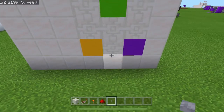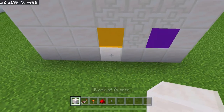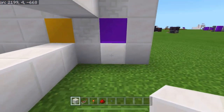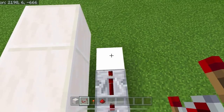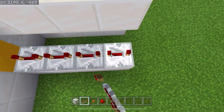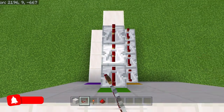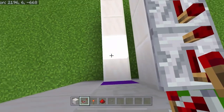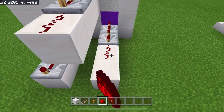Coming around the back, decide which buttons you want to press first, second, and third. I'm going to press the white one first, then the green, then the purple. Build four blocks underneath each button. Then grab your redstone repeaters: for the button you click first, place four repeaters and set them all to maximum tick speed. For the button clicked second, place three repeaters also at max tick speed. For the last button, place two repeaters also at max tick speed.